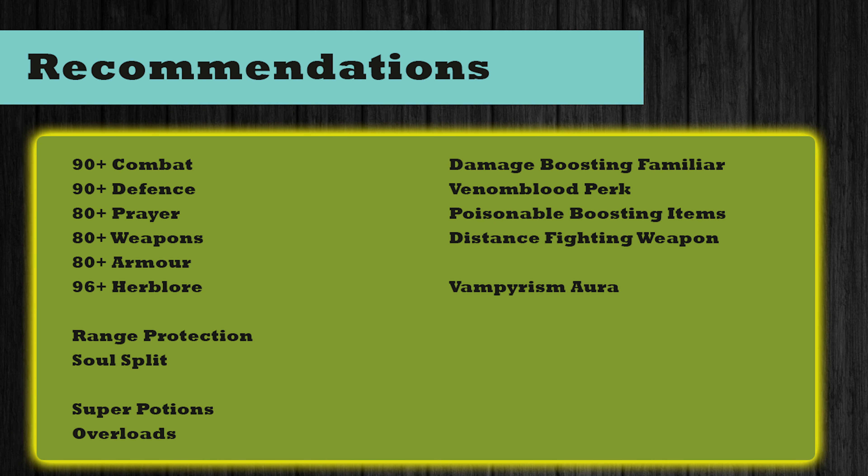Moving on to recommendations: I recommend 90+ combat and defence - 80 is the minimum to get into the arena and fight Greg. So 80+ prayer, 80+ weapons and armour to deal enough damage and protect yourself, and 96+ Herblore just so you can use overloads. To be able to use Deflect Range or Soul Split - personally I would go with Deflect Range, as I lasted a lot longer in the fight compared to Soul Split. Super potions, or if you have the Herblore level, overloads.